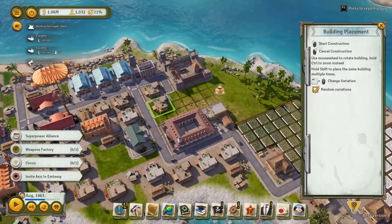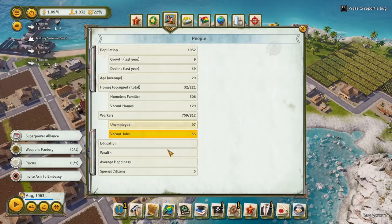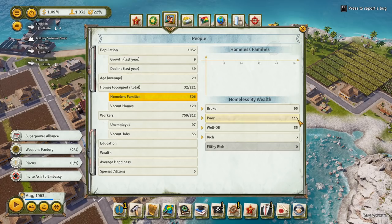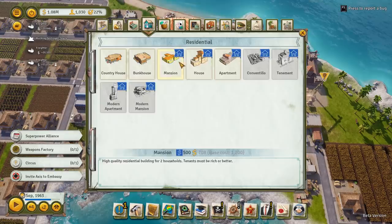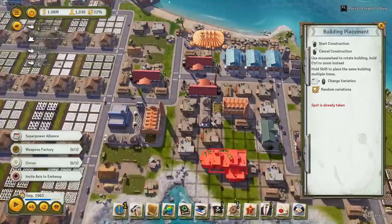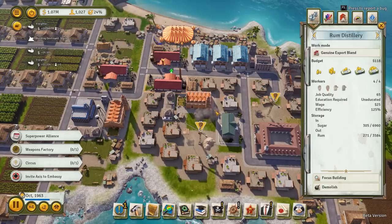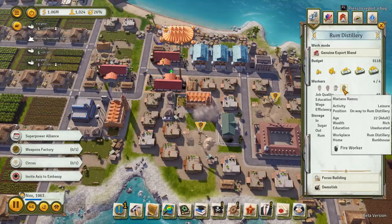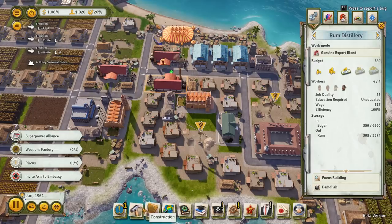We're going to have to start putting in some better housing. If we look at our homeless - 95 of them are broke, 115 are poor, but we're starting to get some well-off people who need housing. So we're going to put in some housing for the well-off. We can squeeze in a little bit of well-off housing to unlock the apartments. Let's put one in there and one over there. I'm going to get rid of that tavern - demolish that. The people who are going to be well-off are paying them loads of cash.